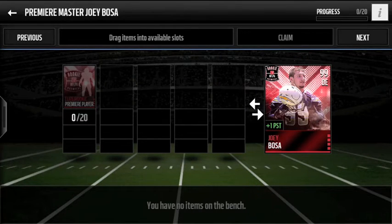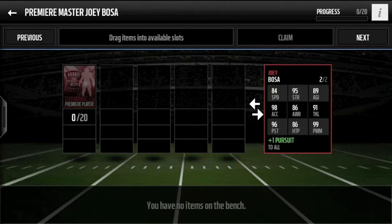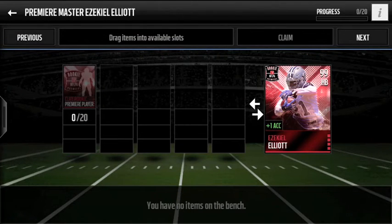Right here we have Joey Bosa of the Chargers — Ohio State alumni. He's got that plus one pursuit. 99 overall as well — all these are 99 overall. Pretty solid card: 96 pursuit, 99 power moves, 90 acceleration, 91 tackle, 95 strength. Really nice card for Joey Bosa.